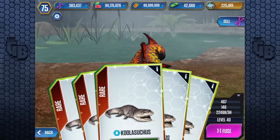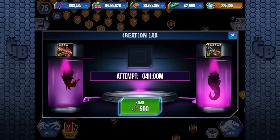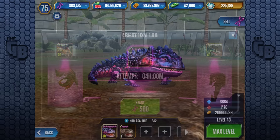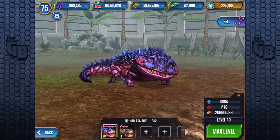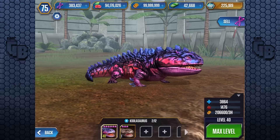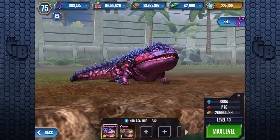What puts it at number 10 is how useful it is. You're going to get a lot of these Koolasuchuses, meaning that maxing one up to level 40 is going to be relatively easy, and even selling them for 305 DNA isn't something to be sniffed at. Once Koolasuchus has outstayed its welcome, it can be hybridized with Sarkasuchuses to make Koolasaurus. And if you max that to level 40, you're starting to look at a very useful creature — only costing about 20,500 DNA, with 3,864 health and 1,476 attack.